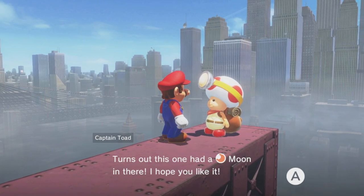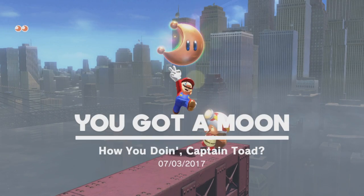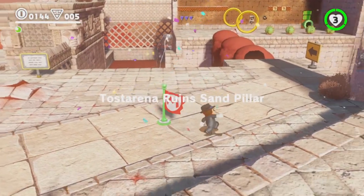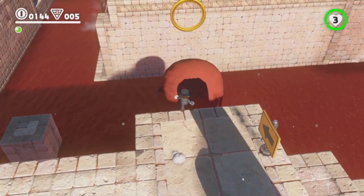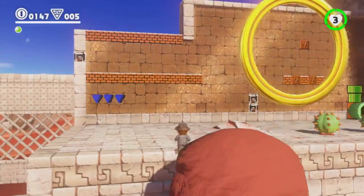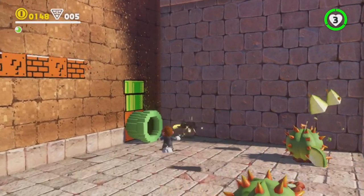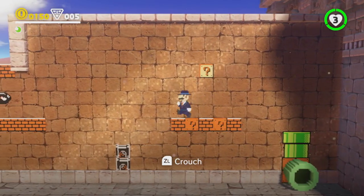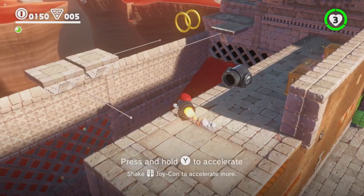That feeling of wide exploration is less apparent in the other level I played, set in the Sand Kingdom, which juxtaposes desert-like rolling sand dunes with huge icicles. Passing through the small town of Tostarena and into Tostarena Ruins, it feels like a more direct and traditional Mario platforming game compared to the very open-world feeling of New Donk City. There's plenty of platforming challenges here — moving platforms, swarms of Goombas, and even sections where you pass into a 2D world on the environment's walls, not too dissimilar from The Legend of Zelda: A Link Between Worlds. But peering off into the distance, you will see things you'll be able to get to and discover later as you explore.